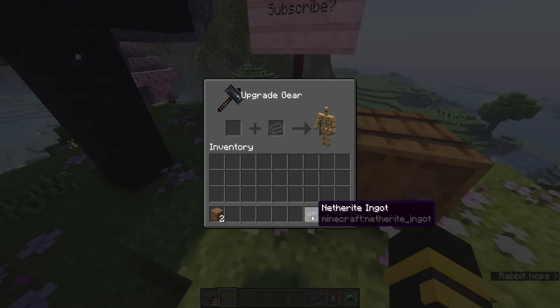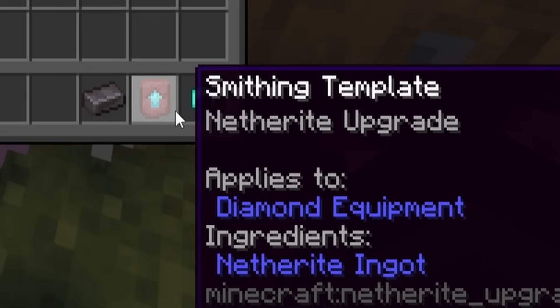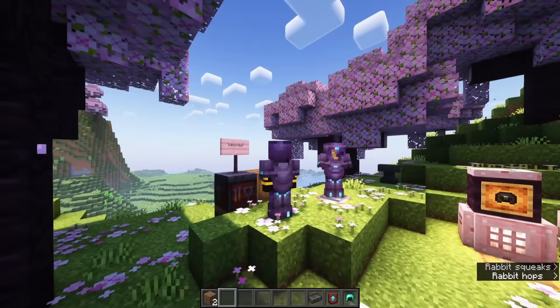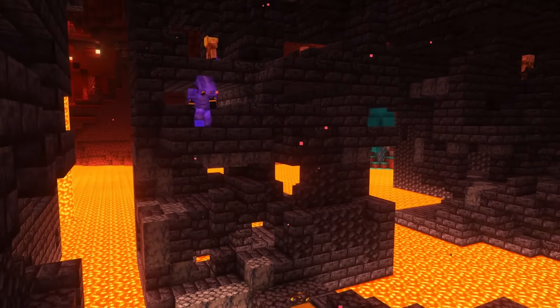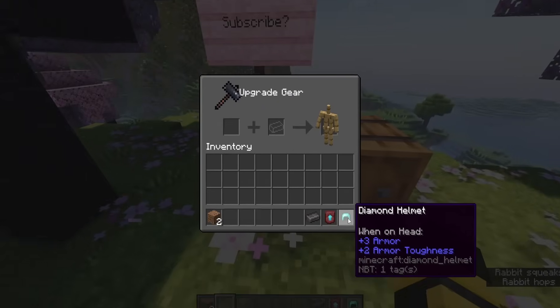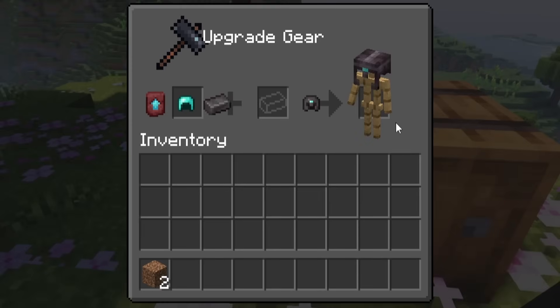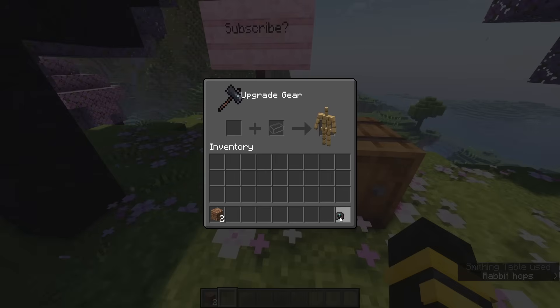Netherite ingots can be found in the Nether by smelting ancient debris, and smithing templates — specifically the netherite upgrade one — can only be found in Bastion remnants. However, I believe they are guaranteed to be in a chest, so you do have to explore your world a little more to get them. To turn your diamond gear into netherite, simply take it to the smithing table, add your netherite upgrade, your piece of armor, and your netherite ingot, and you get back a brand new piece of netherite armor.